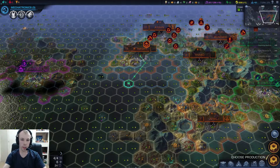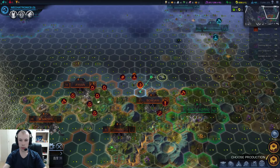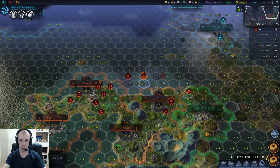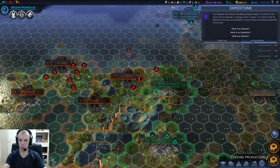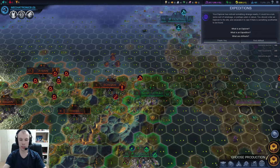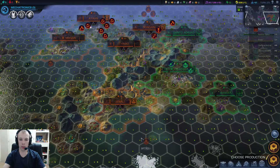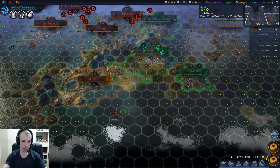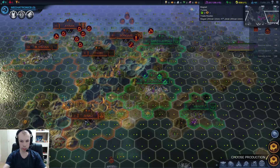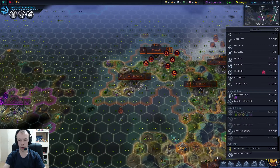So now we've got another cruiser — that's good. That means we have three, so I should actually be able to take out that Kraken once they all converge. Your explorer has noticed something strange nearby — could be a ruin, some sort of wreckage, or perhaps alien in nature. I can't order my explorer to investigate it because it's inside the green place. I'm feeling tempted to just go to war with these green guys — I feel like they're holding me back a little with their closed borders making me have to go into the ocean. We won't do it just yet because we don't have a lot of military.